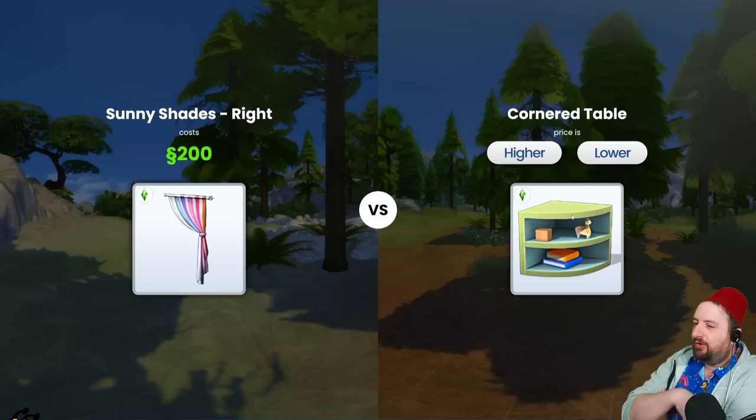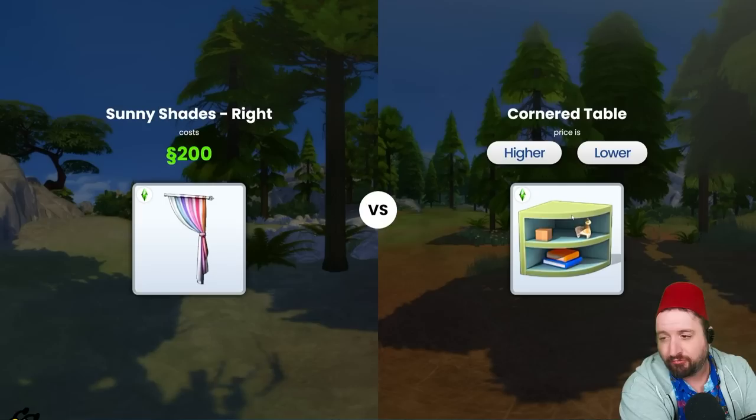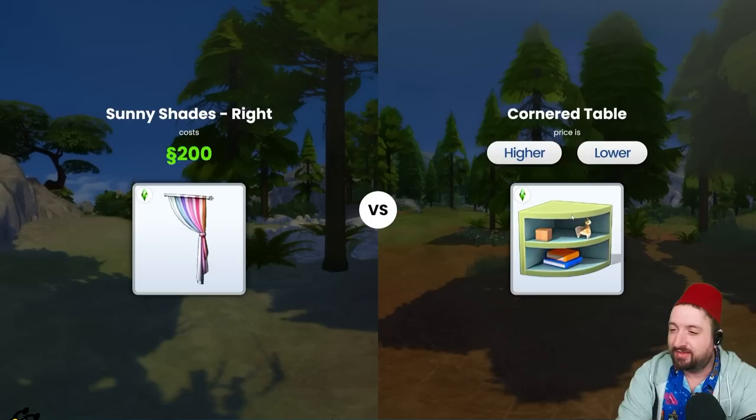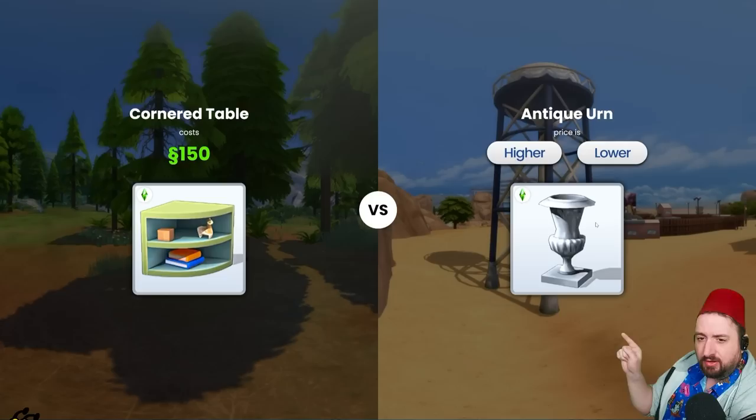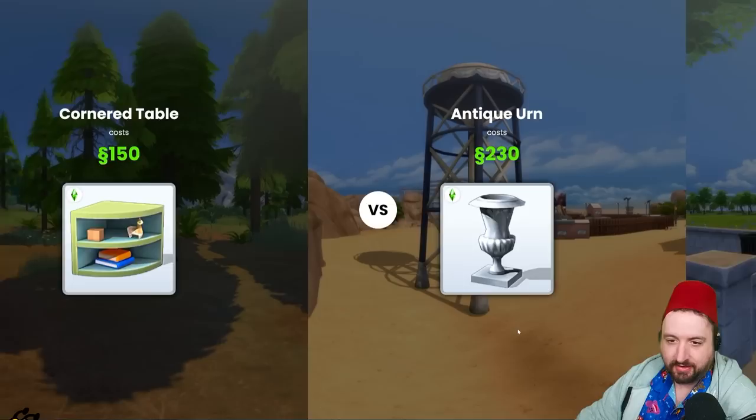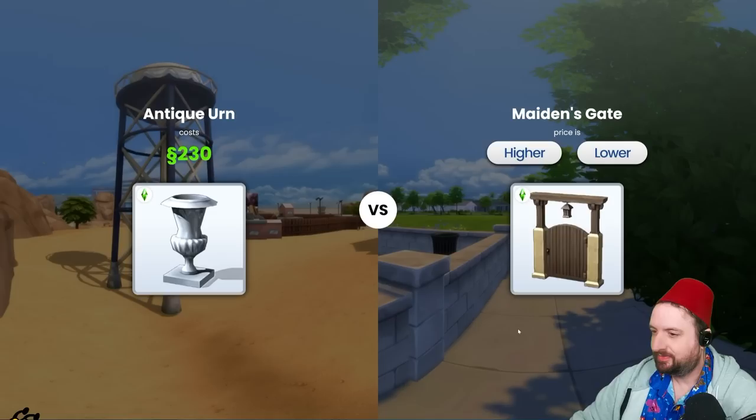That's a tough one. We have a score of 12 right now — I'd really like to get to 20. We're gonna say lower on this one. Yes! 50 simoleons. Lower — 150. Now that seems expensive to me, that's definitely higher. Okay, 230. Now this gate — our score is 14 right now. It's a nice gate, but is it higher than 230?